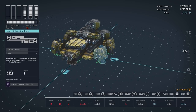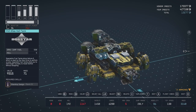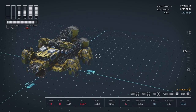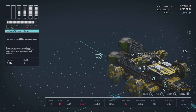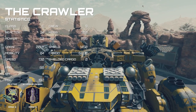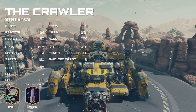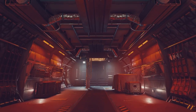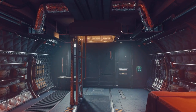Place 2 CE-49 Missile Launchers above the cockpit. Add Horizon Weapon Mounts to the ends of the Hab Cross Braces and the back of the Reactor. Add Horizon Weapon Mounts to the back of the cargo hold.